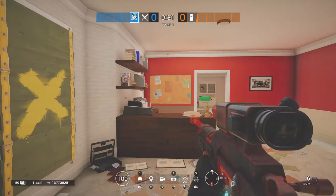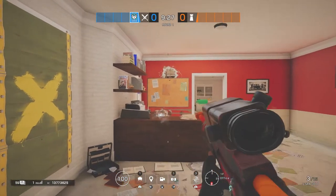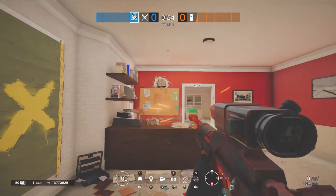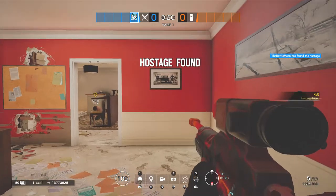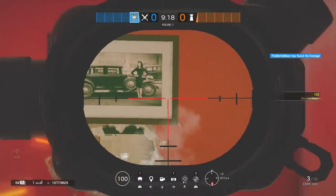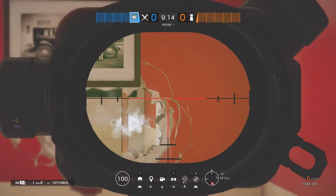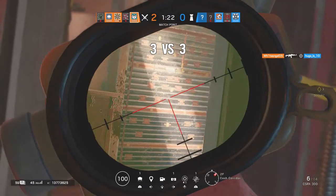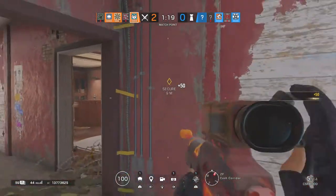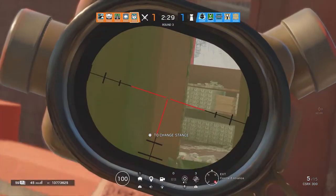Starting off with her primary weapon, she can use the special CSRX-300 bolt-action sniper rifle. This rifle has a lot of uniqueness. For starters, it will instantly down an enemy if shot in the torso. Leg and arm shots do a lot of damage — I think they do 50 damage. Headshots kill, but chest shots will instantly down the enemy and spin them to face you, so they'll be able to easily call out your position. Whenever you shoot, the sniper rifle has a bright white bullet trail, so enemies will be able to know your location very easily.